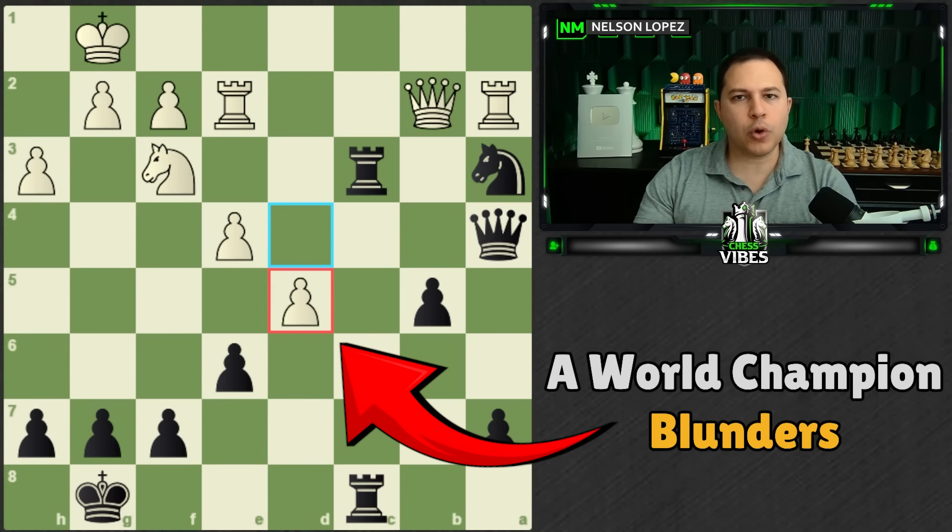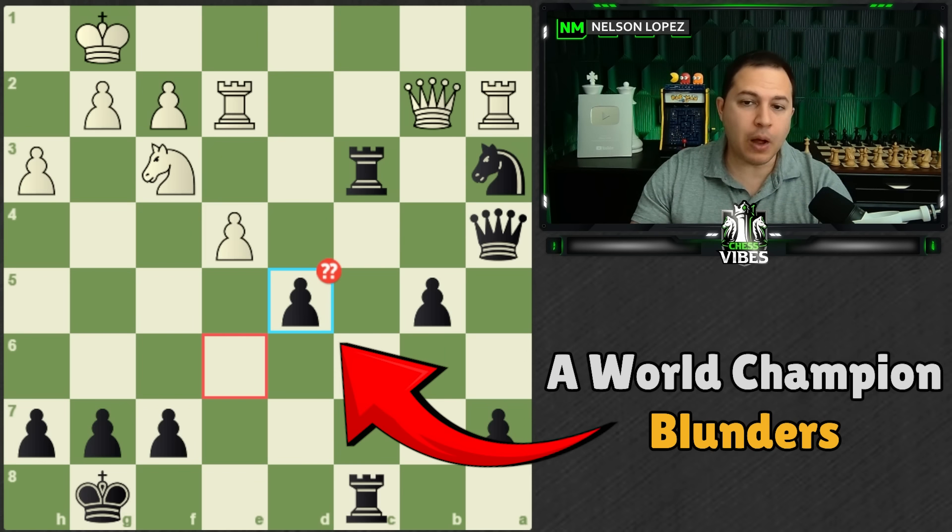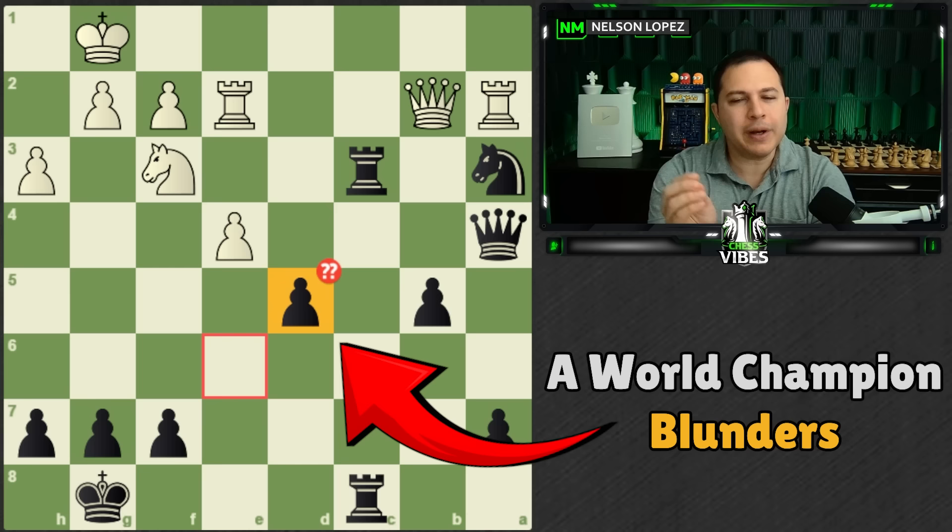In this position, the third world champion blundered. Capablanca was playing as black, and when white pushed the pawn forward, he captured it. As you can see, this is a blunder. He totally missed the winning idea, and what's interesting is this comes from the book Logical Chess Move by Move, and the author actually thought he played a good move as well. Nobody really understood what exactly was going on — I'm going to explain it to you.